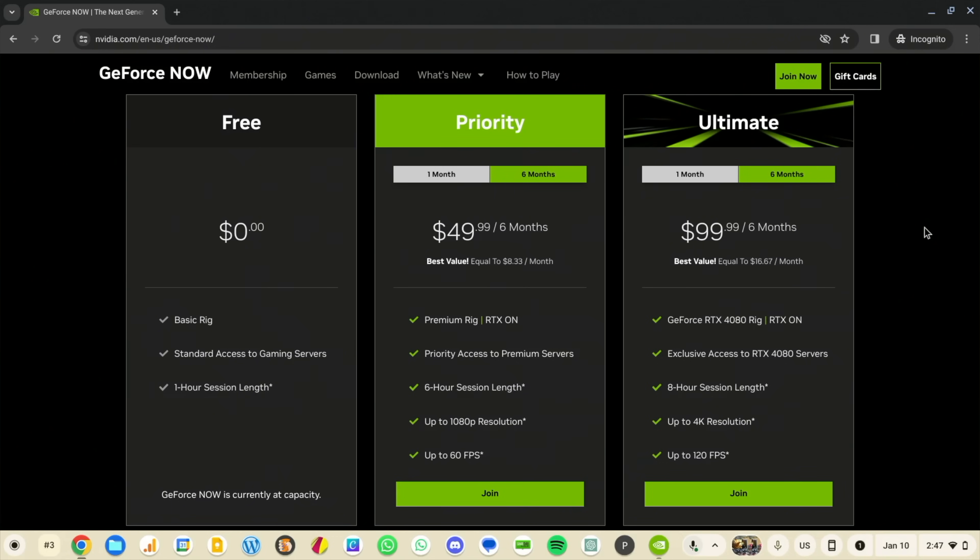You've got a free tier of GeForce Now, but right now it shows as currently at capacity — that probably happens a lot. There's a one-hour session length on free, so you could wait for someone to drop off. Clearly paying for the service is how you want to go. Priority tier is available at one month at a time, or six months for $50. Ultimate is also packed up right now, but you can do six months there too.